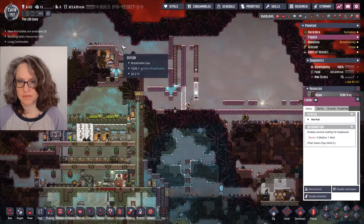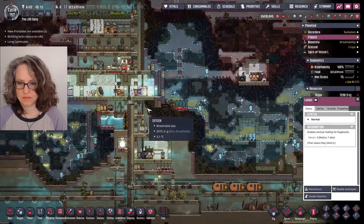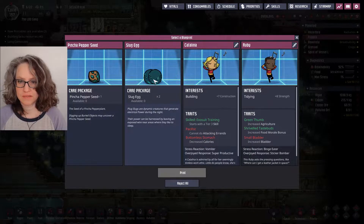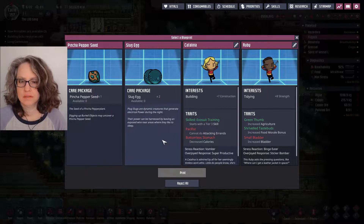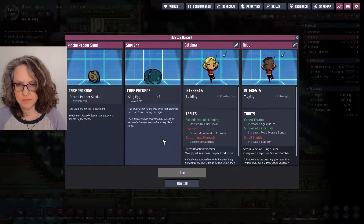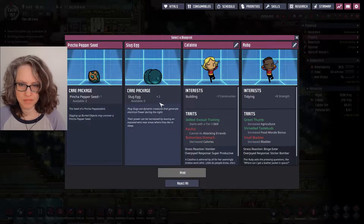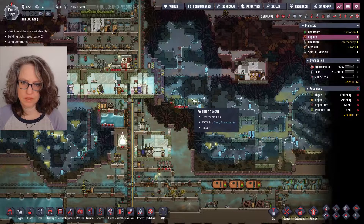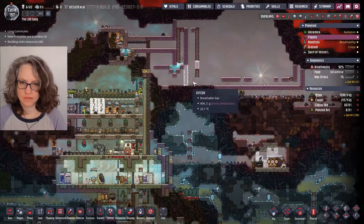Problem is I gotta pump it over to this area, which is pretty full of gas. I guess I could turn off the other area. We got slug eggs, which is from the new biome that we discovered. And yeah, I could use those — like, metal to make more hydrogen — but metal ore is finite. So I don't think I will.